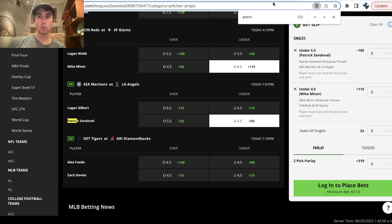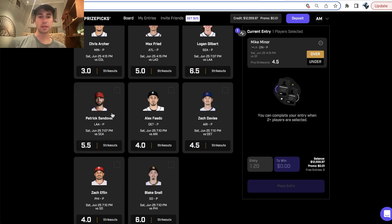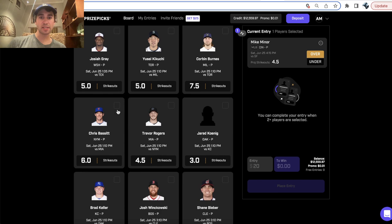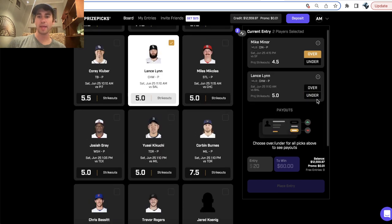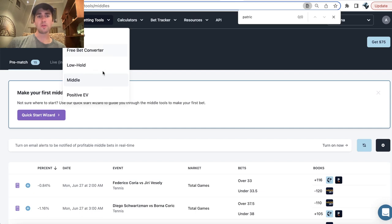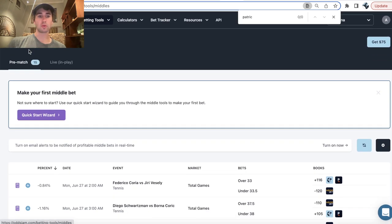So long story short, because PrizePicks is always giving you plus 200 odds on any two player props you select, you can essentially compare PrizePicks to the lines on the sportsbooks and find some pretty big discrepancies. There are a bunch of tools you can use on OddsJam to find line discrepancies on PrizePicks, but one of my favorites is the middle tool.